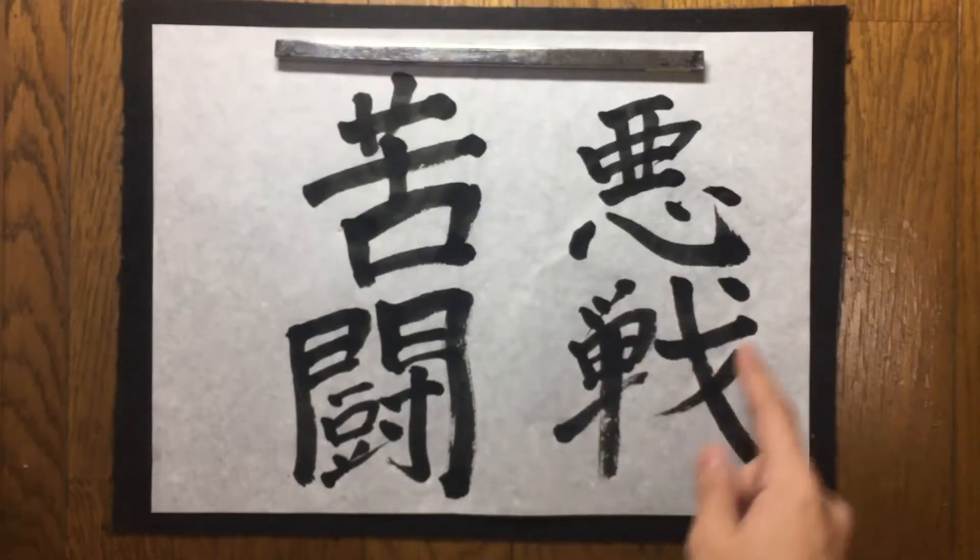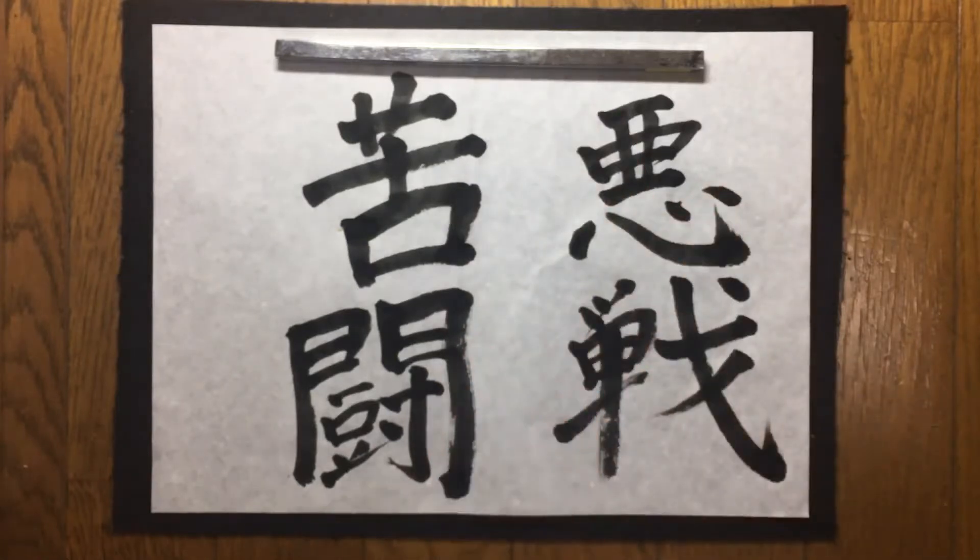Anyway, today's idiom is アクセン苦闘 (Akusenkutō), a 4-character idiom meaning 'bad fight' or 'hard struggle.' You can use it like: 'He has attained his present position after a long and hard struggle' — 悪戦苦闘の末、彼は今日の地位を勝ち得たのだ (Akusenkutō no sue, kare wa konnichi no chi wo kachi eita no da). That's from the website. Hope you understand. Thank you for listening. See you soon. Bye bye.